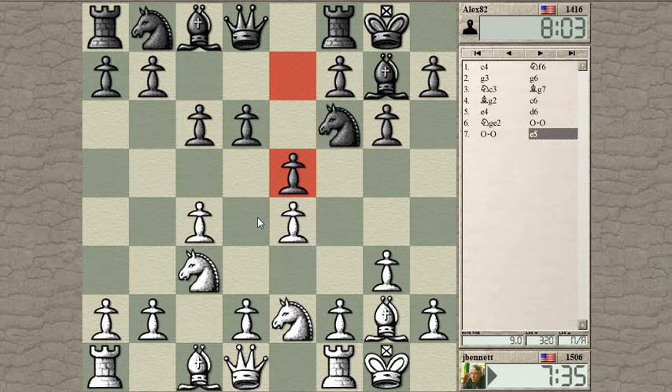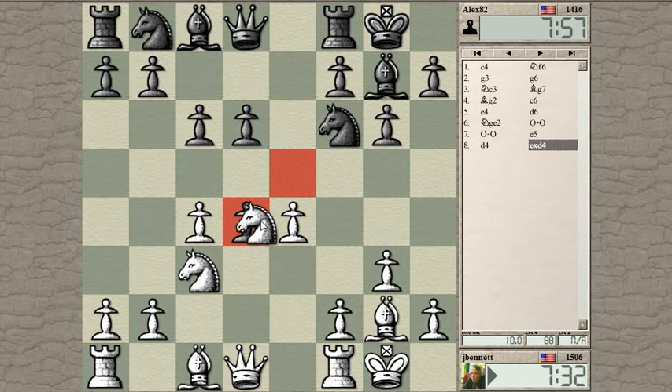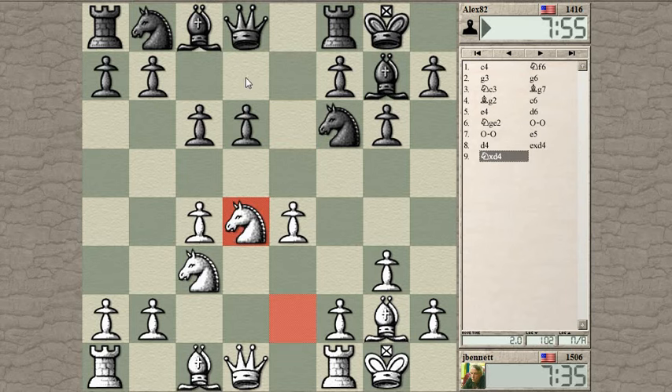Got a kind of King's Indian position and I have maybe some pressure against his d-pawn. If he takes — he doesn't have to take of course, he can just develop a piece — but his c-pawn is in the way of his knight, so his knight would have to go to d7 if he wanted to develop it.